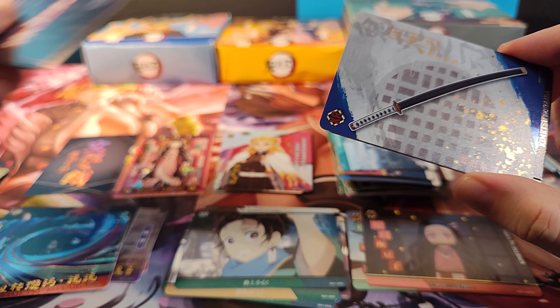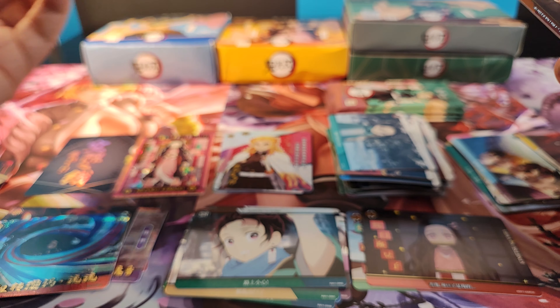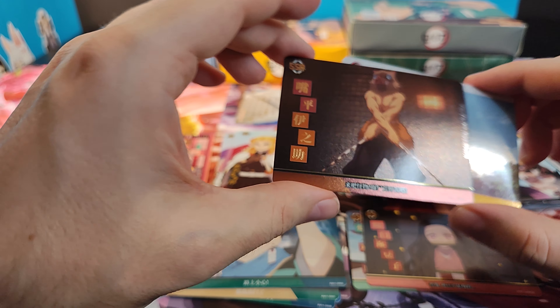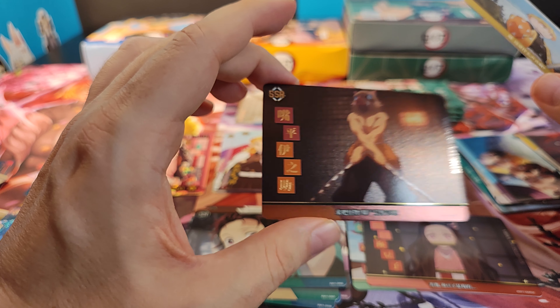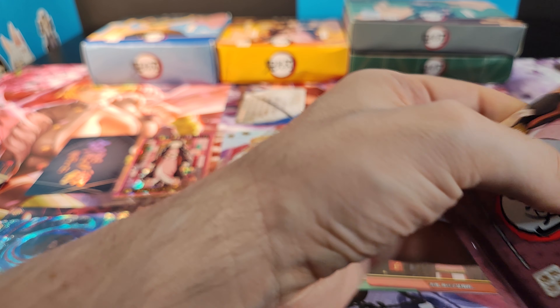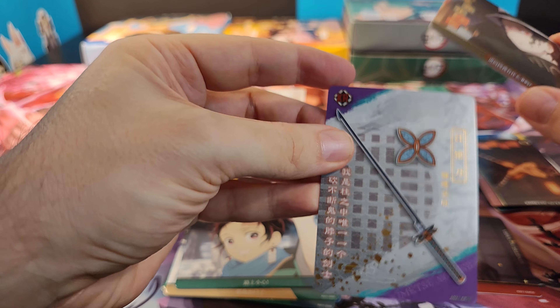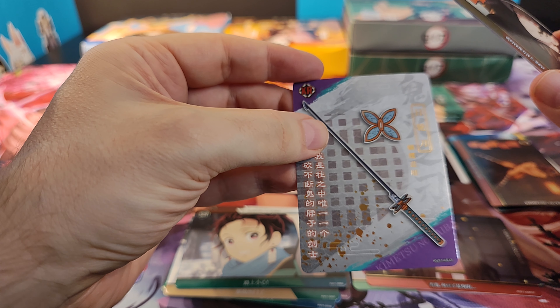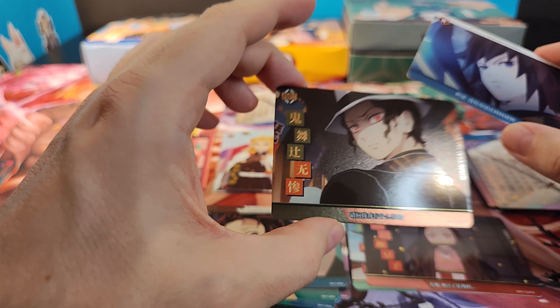Rare. Price card. Sword. And this is a dupe — we got an Inosuke. Scene SR going into the prize pool. Scene SR. The price cards keep coming. The butterfly sword — this is a dupe, first dupe — going into the prize pool. A new Mousen SSR scene. Cool.